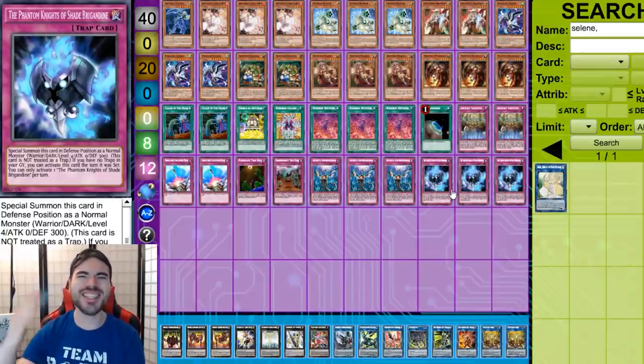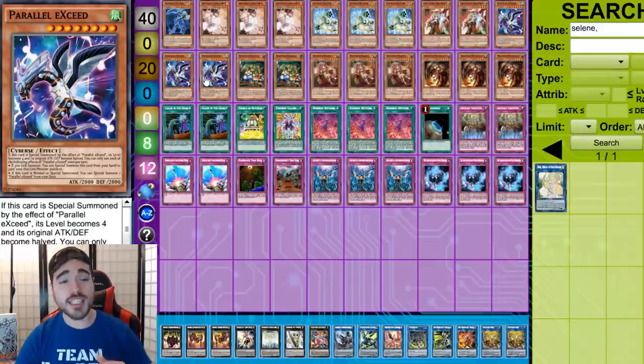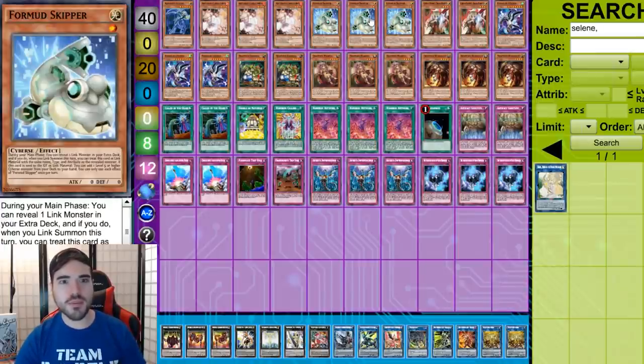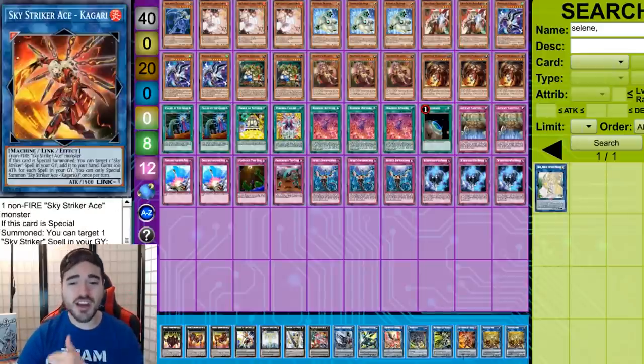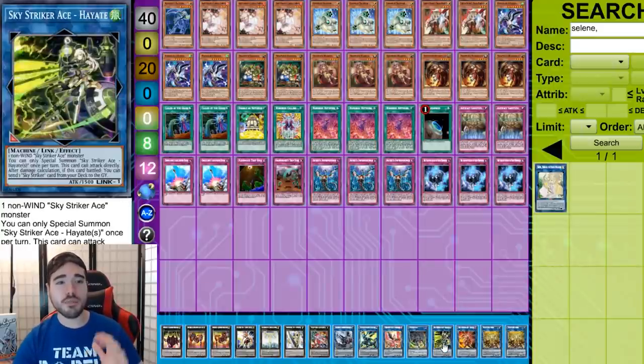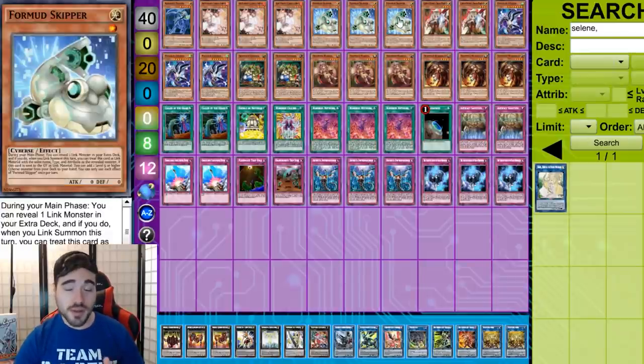Fogblade is a level four and will steal so many games. Parallel Exceed from Eternity Code is insane — it gives Trap Tricks that final boost to spam out rank fours, and the only rank four you need is Rafflesia and our win button. The reason for this combo is that it can search Parallel Exceed. If you make something with Mud Skipper to search a Parallel Exceed but can't special summon it right away, that explains why you see those Sky Strikers in the extra deck. This is the perfect deck to run this combo.